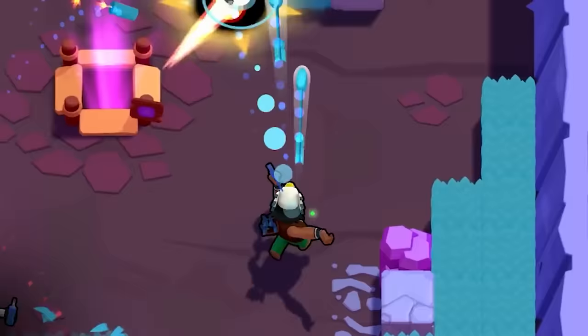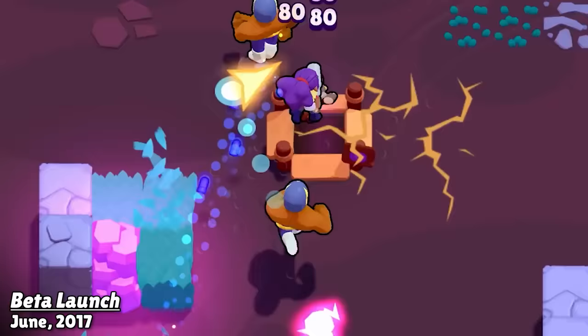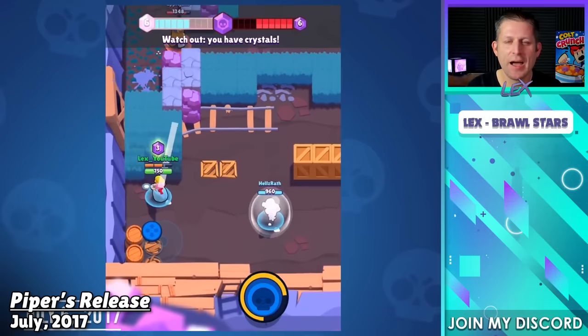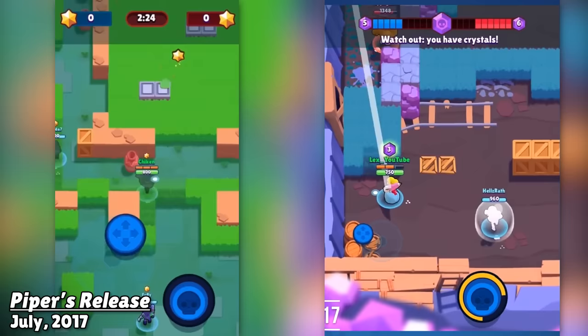In June of 2017, Brawl Stars beta launched in a few select countries and at the time there were only 15 brawlers in the game. On top of Gem Grab, we also had Heist, Bounty, and Solo Showdown, which at that time was just called Showdown. One month later, Piper was released and she was just insane. The game was a lot more zoomed in back then and depending on how you aimed and your opponent's location, it was completely possible for you to shoot them from outside their vision because of how long her range was. Really narrow and tall devices like phones showed more map up and down, whereas wider devices like tablets showed more to the sides. So not only could you shoot from off the screen, making it nearly impossible to dodge, she also just hit like an absolute truck.